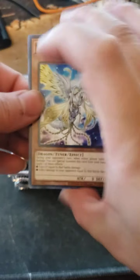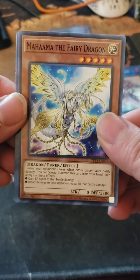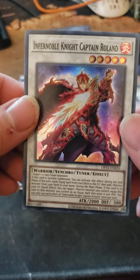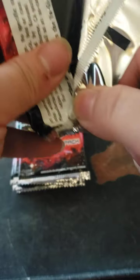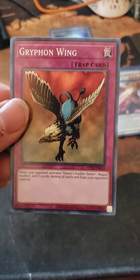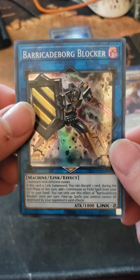Let me know in the comments what you want to see or what you're hoping to get out of your OTS 15 packs. We've got a Roland — I think this is a rarity bump for him. Not the greatest card. Then a Bank of Magic, Griffin Wing, and Barricade Borg Blocker — not bad, I'll take it.